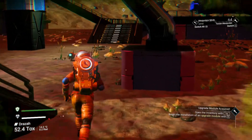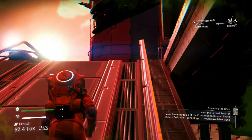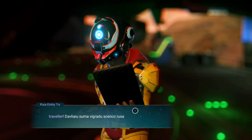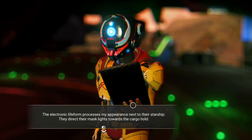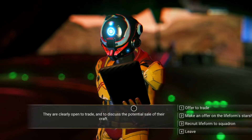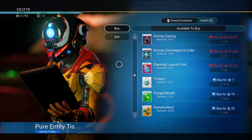Let's see if I can find out what kind of a place this is. These things — what are they? The electronic lifeform processes my appearance next to the starship; they direct their mass glides toward the cargo hold. They are clearly open to trade and to discuss the potential sale of their craft. I've got four options: trade, check the life form, make an offer on the lifeform's starship — I doubt I can afford that — or recruit the lifeform, or take off. They have Corvax casings, Corvax convergence cubes, tritium, fungal mold, and gamma roots.